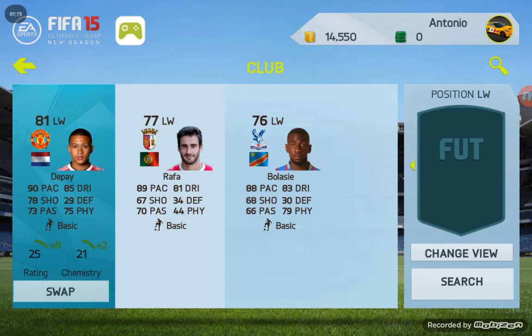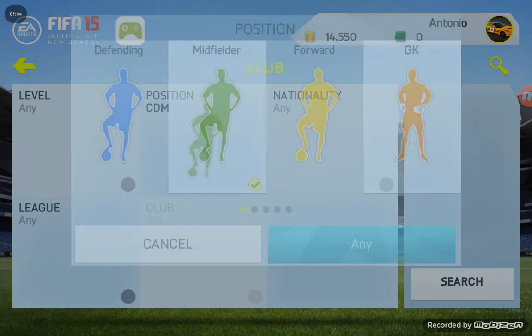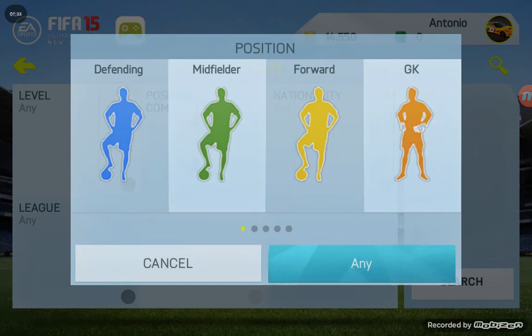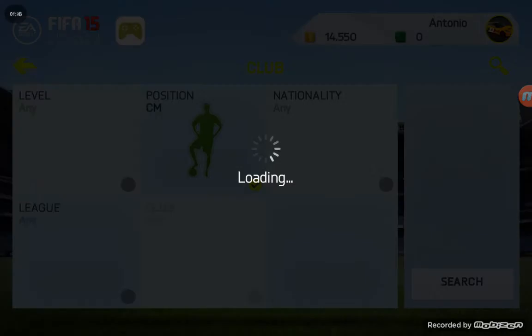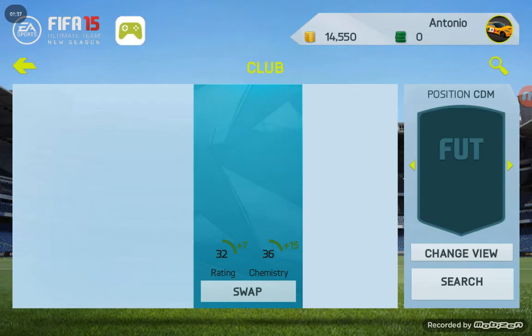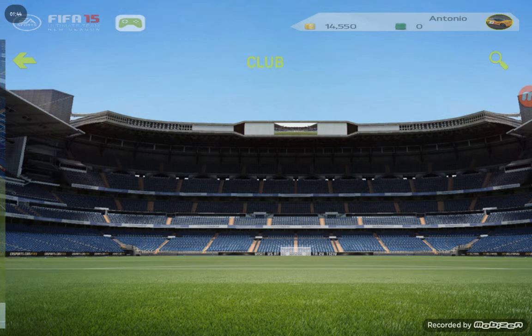Going back to defensive mid — he's actually gonna be a center mid. But if you want to get him on full chemistry, you can put him as center defensive mid. He'll still be a 9 chem, so it doesn't really matter. Just making sure everybody's over 9 chem. That's Schweinstiger at about 15k.